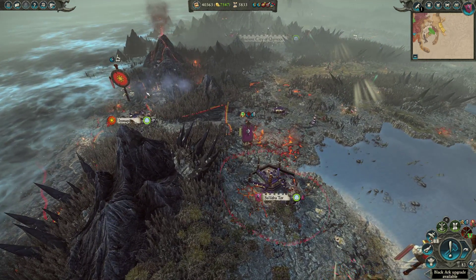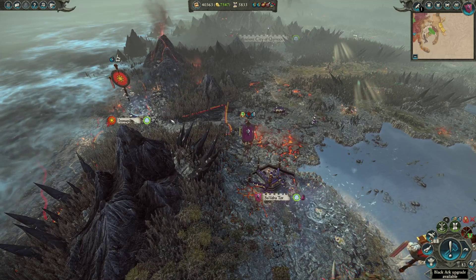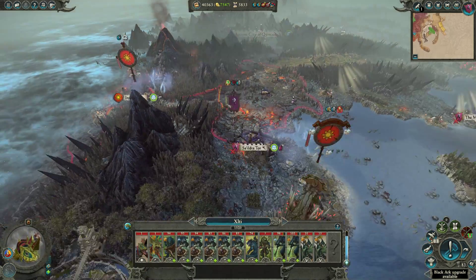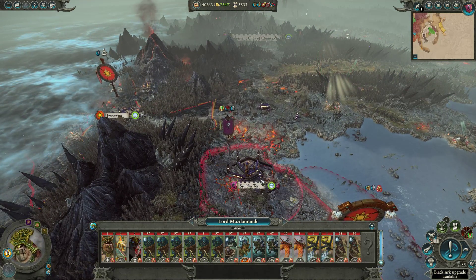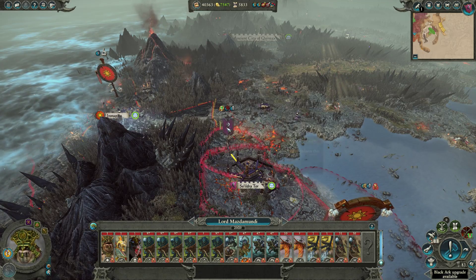The situation as it's presented to us right now: if we hit End Turn, this army is going to stand behind us, and Mazda Mundi is going to bypass Sildratour's Zone of Control for the most part and go straight and attack us here.